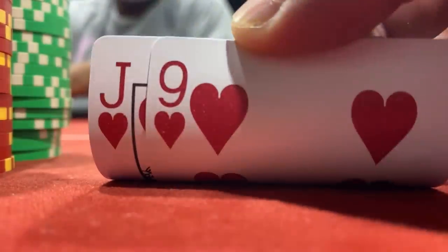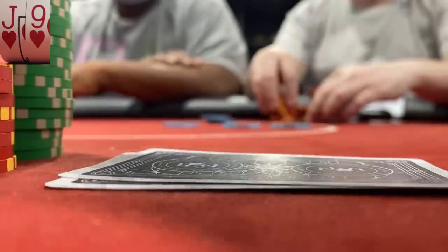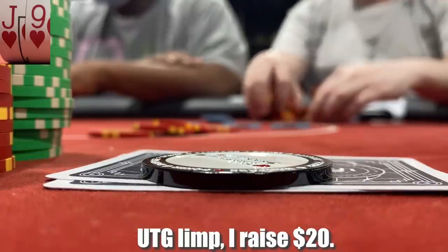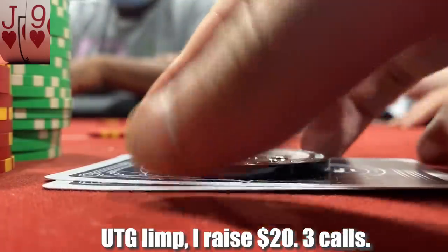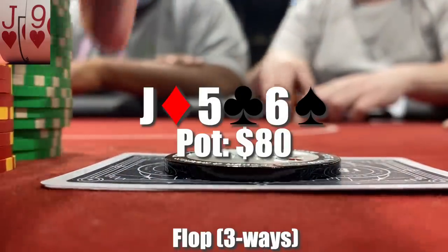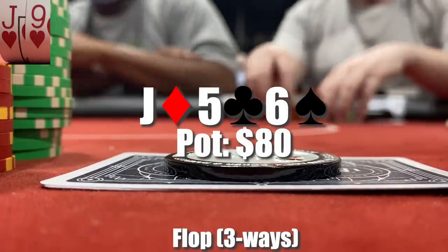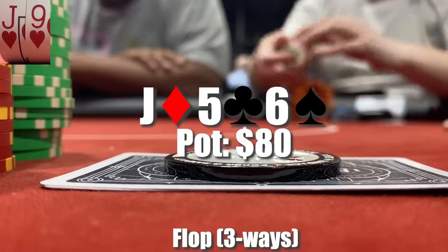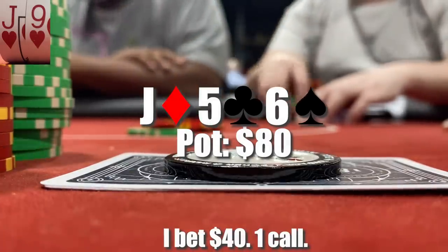Buying into the 1-3 here at the normal Texas amount of $1,000. First hand with jack-9 of hearts in the plus-1. We have an under-the-gun limper, I raise it up to $20, and we get three players to make the call, so we're going to a flop multi-way. Flop comes jack-5-6 rainbow, action checks to me, and with top pair I'm not really going to have to size up too big — mainly just to get value from draws or protect from overcards. I bet $40, and only the under-the-gun limper makes the call.